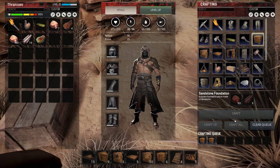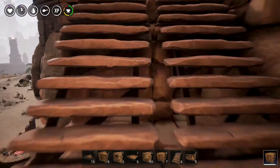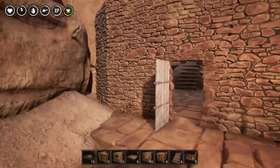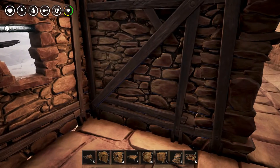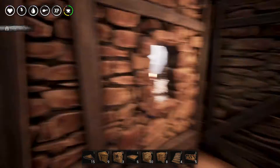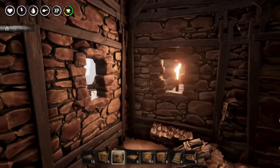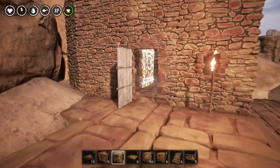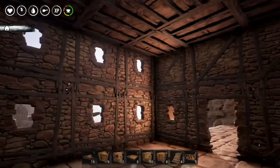Let's make two more square foundations — I seem to be going through those the most. Another thing to consider — and I've read this online — triangle foundations do not stack currently, although that could be old information. I almost want this one to be a window. Let's see what that looks like with the torch in front of it. I might like that — I'm going to leave it like that for the time being.